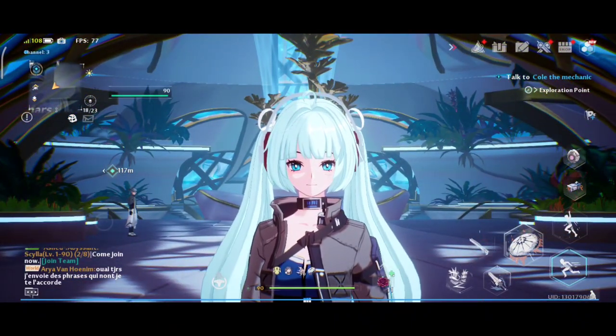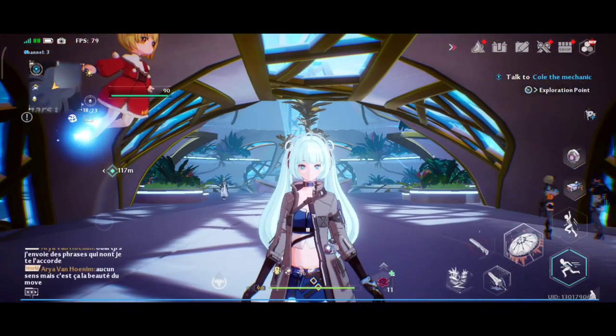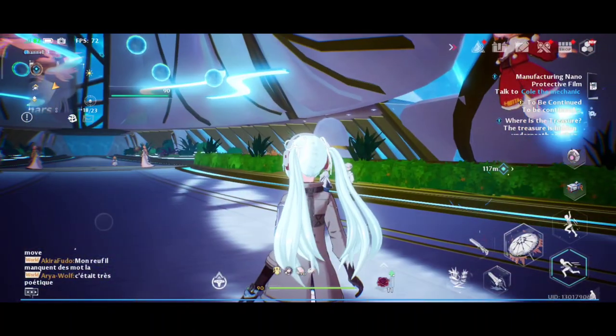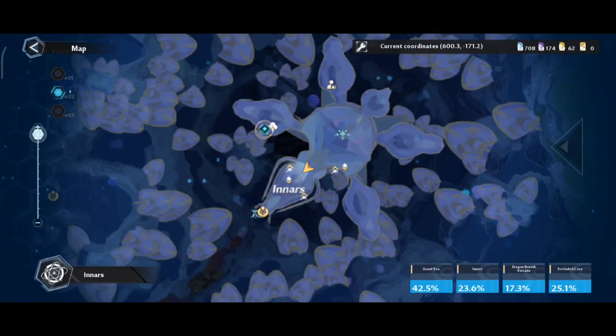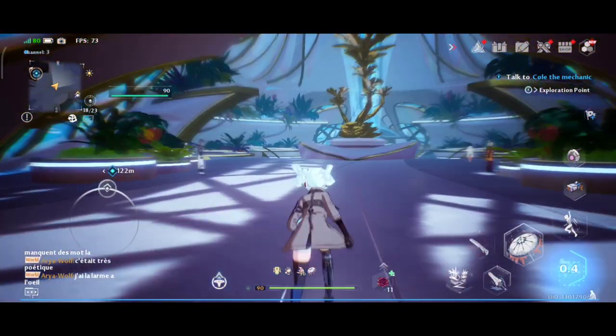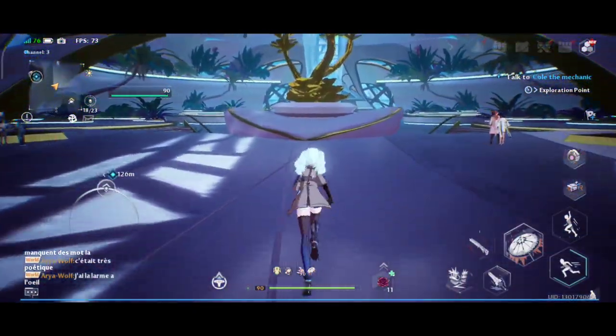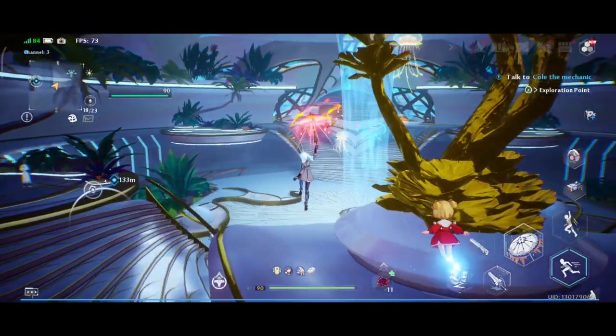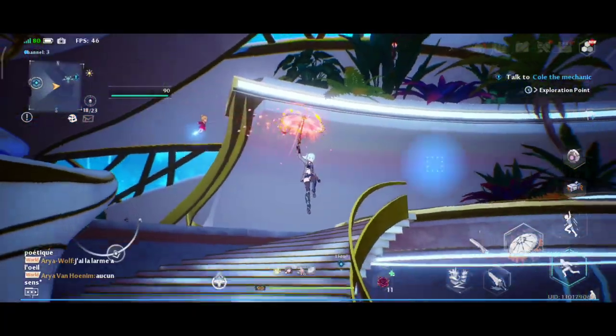Welcome back. Version 2.5 is just around the corner, and in order to explore the new map and get close to the volcanic area, you will have to have the nano protective film or nano protective coating. Today I will be showing you how to obtain that. It is a very important item — a very important module — that will allow you to get close to the inner volcanic area without taking any damage.